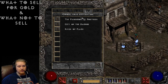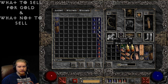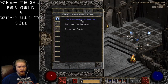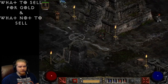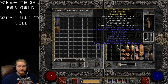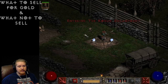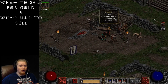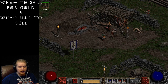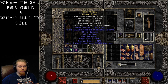To demonstrate the caps, if I'm in Act 4 the cap is 20,000, so at 18,900 we're just under it. But if we go to Act 3 and try to sell to Ormus, it shows 15,000 — you're capped. This is important: if you are in Act 1, 2, or 3 and you see that the vendor is capping what they'll pay, hold on to that item. Don't sell it to Charsi for 5,000. Throw it in your stash and wait until you can sell it for what it's actually worth.